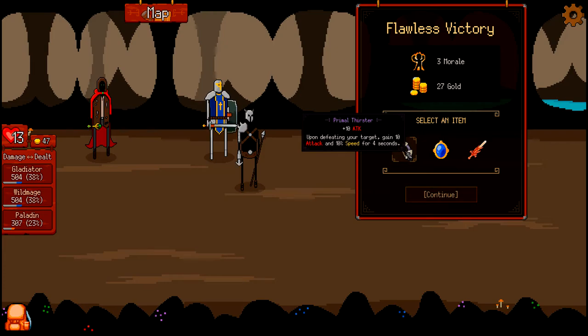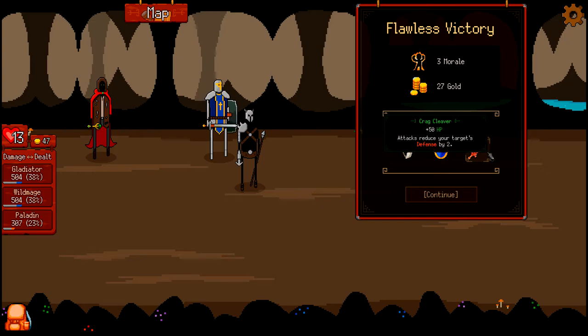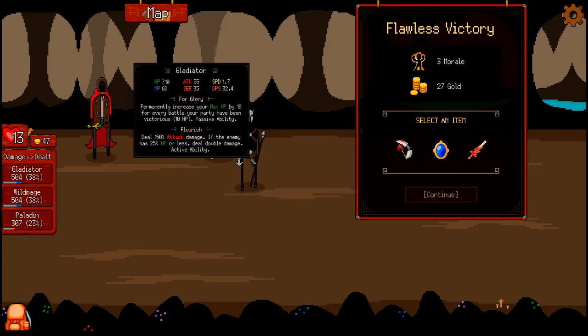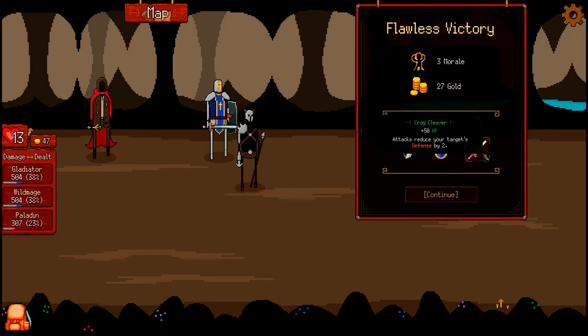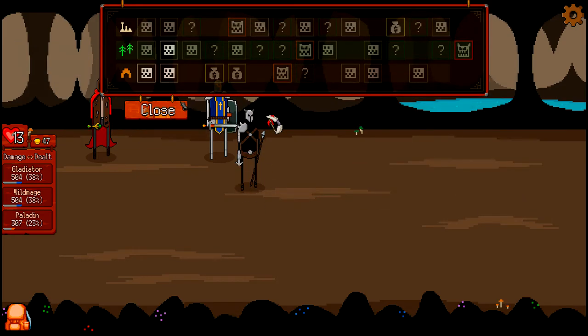Prime Thirsters: plus 10 to attack; upon defeating your target you gain 10 for four seconds. Saint's Vow: increase your max HP by 5 per second, does not increase your current HP. The Craig Cleaver: attacks reduce your target's defense by two. I'd say Saint's Vow. This guy gets a shield — goes to 25 percent of your max HP — so I could raise his shield, but I think I'll give Saint's Vow to this guy to see if we can make him do more damage.